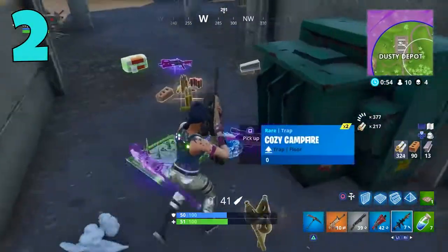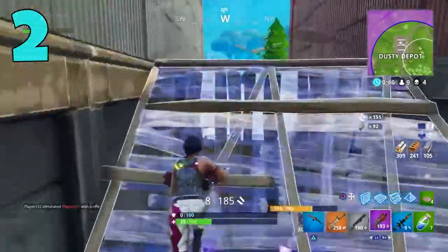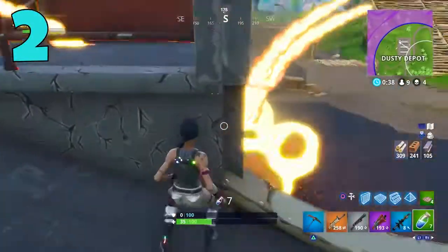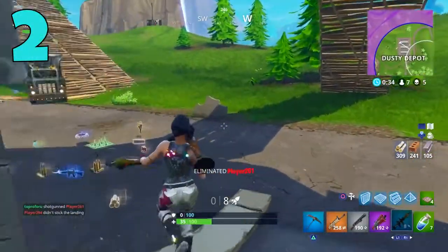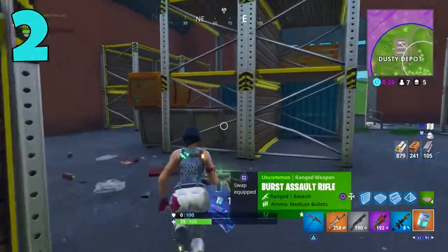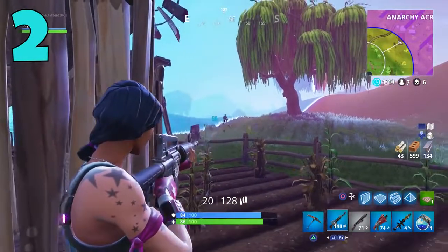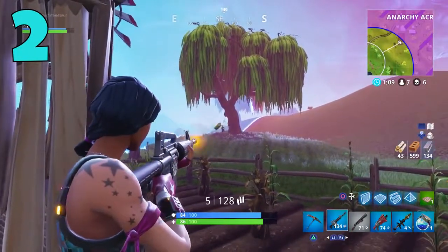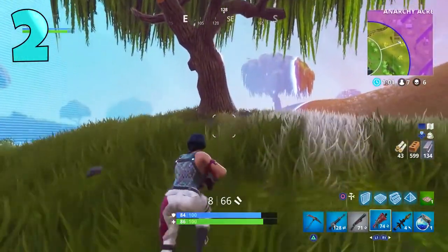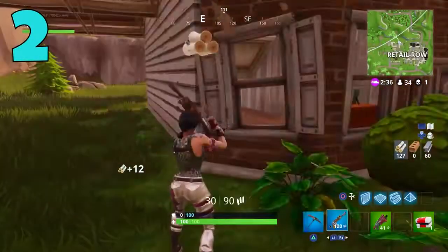Coming in at number 2, one easy way to increase your kill count is when you hear gunshots, run towards them. So many people hear gunshots and book it in the other direction because they don't want to die — they want that endgame and the win. I don't blame you, but this is such an easy way to get kills. When you hear gunshots, especially in solos, other people are engaged shooting each other — they're not focused on someone coming from behind or the side. It's so easy to stroll up and kill one or both players since there's a good chance they're already damaged.